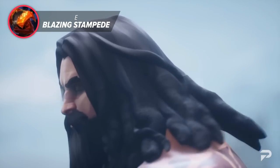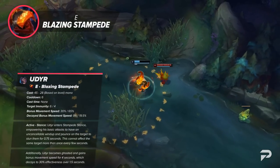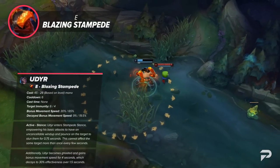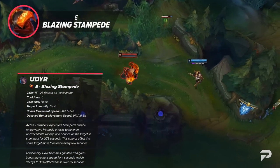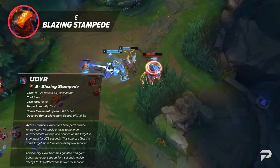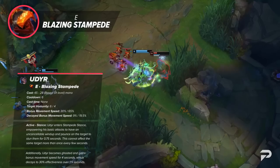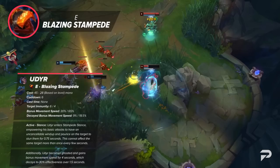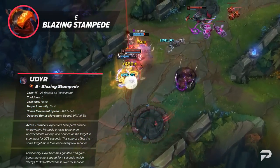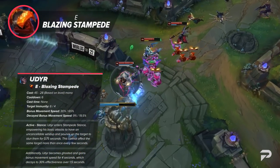Udyr's E is Blazing Stampede. Udyr enters Stampede stance, empowering his basic attacks to have an uncancellable windup and pounce on the target to stun them for 0.75 seconds. This cannot affect the same target more than once every few seconds. Additionally, Udyr becomes ghosted and gains bonus movement speed for 5 seconds, which decays to 30% effectiveness for 1.5 seconds. When recast with Awakened, Udyr gains 75 bonus attack range, additional movement speed, and becomes immune to crowd control for 1.5 seconds. This gives Udyr his ability to get onto and stick to targets. The Awakened cast is situationally great for reaching targets far away or those with disengage. It's worth noting it won't break you out of CC that's already on you — you need to use it before the CC hits.